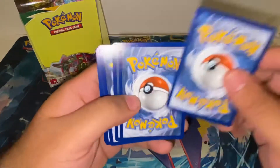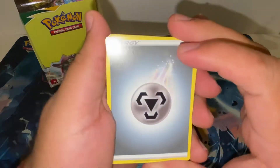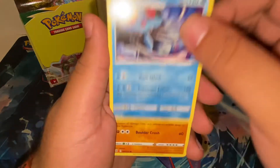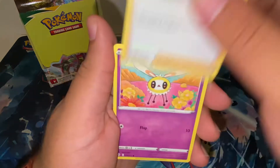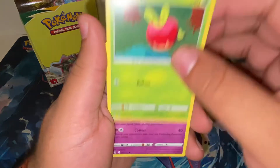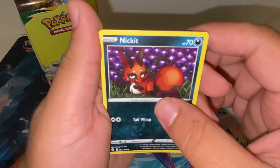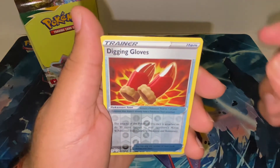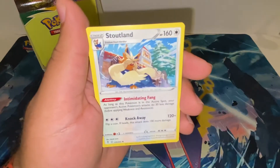Third pack: Metal Energy, Tentacruel, Boldore, Aroma Lady, Cutiefly, Applin, Sableye, Nickit, Bergmite, reverse Digging Gloves, and a Stoutland.